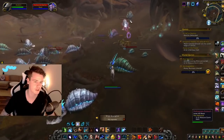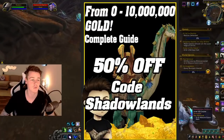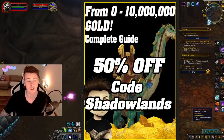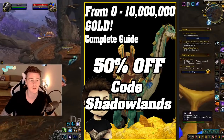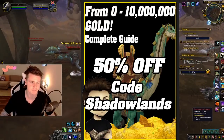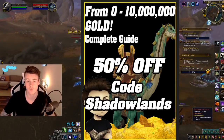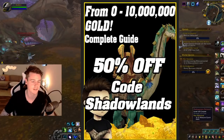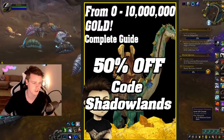And if you guys are interested in more farms like this, more spots like this, you guys can always check out the 0 to 10 million gold guide, where I got a bunch of these. I'm gonna update the book — I've already updated it like four or five times — and I plan on updating the gold guide throughout the entire expansion and the next expansions. So if you guys have already bought it, you guys will receive every single update for free. That is the whole idea behind the book: you only gotta pay for it once, $9.99 with code Shadowlands, and you will forever receive updates for free.